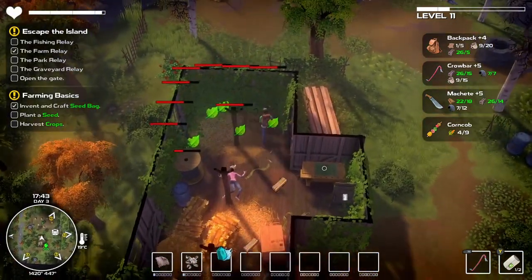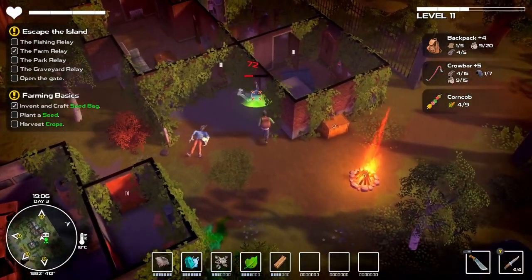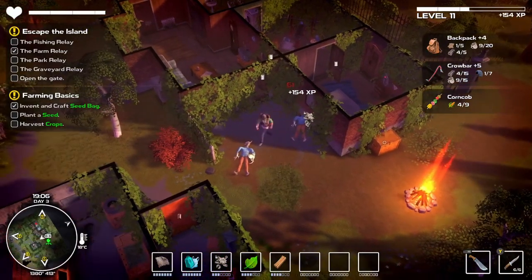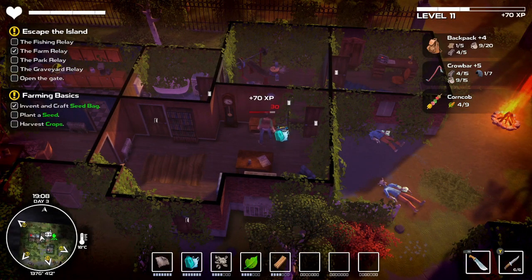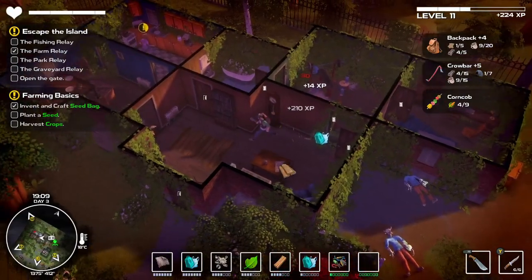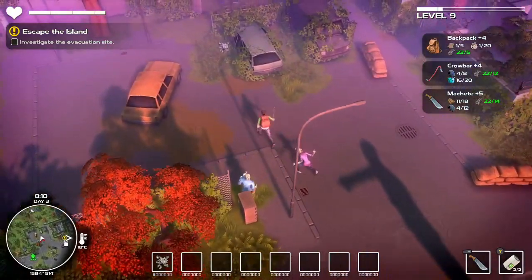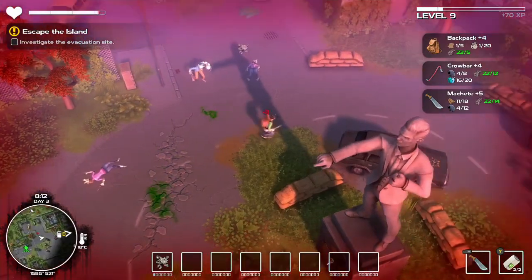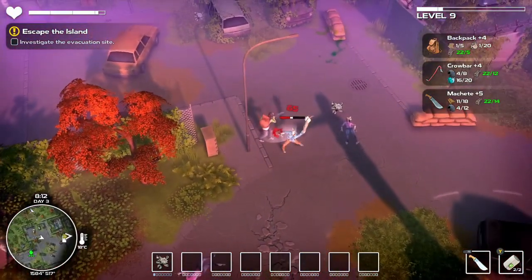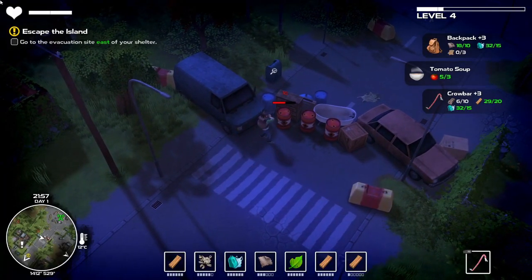Dismantle is still a very early access title, and while the developers have said that they only plan to spend 3 to 6 months in early access, there's still a decent chunk of the game that's currently inaccessible. For one, only about a third of the map is currently explorable, which is surprising because it already seems pretty huge. Secondly, the building mechanic will be missing from the game when it first launches, which will be a big disappointment for many players as building has become a genre staple, but once released it could solve a lot of the game's early grinding troubles. And lastly, much of the recipe tree is still unobtainable.